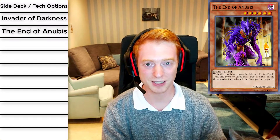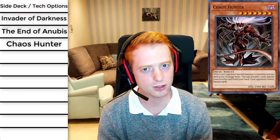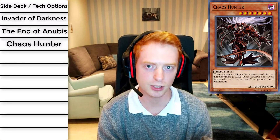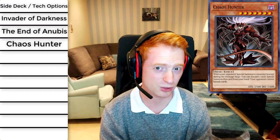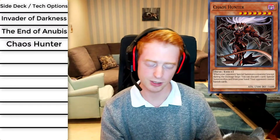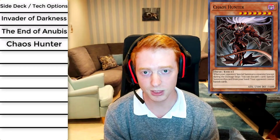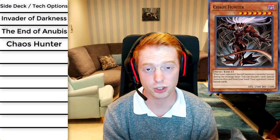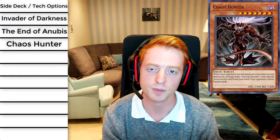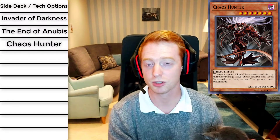Coming in at number eight is Chaos Hunter. This card isn't entirely unique to Archfiends since many decks can use it, but its stat line makes it a little better here. It's level seven — unfortunately not level eight — but it is a dark fiend with 2500 attack. If it's in your hand and your opponent special summons a monster, you special summon it, and cards can no longer be banished. This stops Eldlich, disrupts Salamangreat since they banish their Baylnk, and counters Phantom Knights since they banish from the graveyard. It's pretty good against Dinos too.